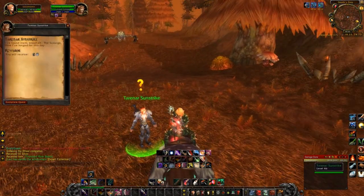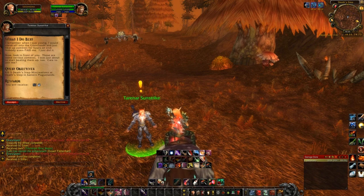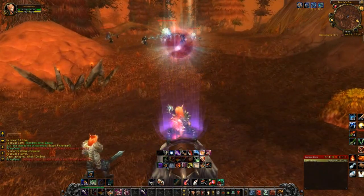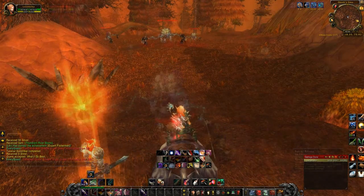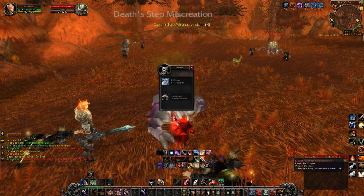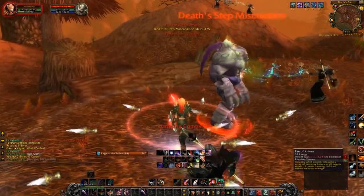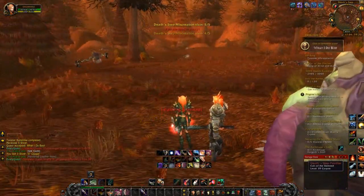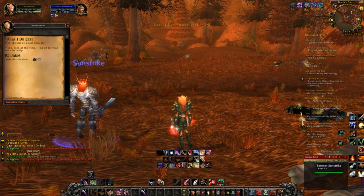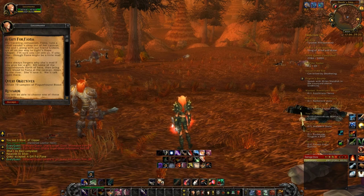Now we are going for Terranar Sunstrike — oh, I totally said his name wrong last time. Remember the Sunwell. With his help, we're going to go kill some of these guys — Death Step Miscreation. This neat quest comes up and we get to complete it. I'm liking the new questing interface.